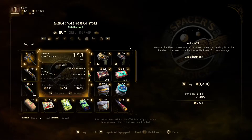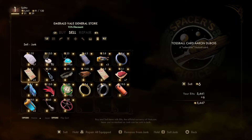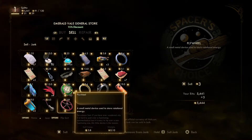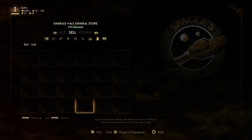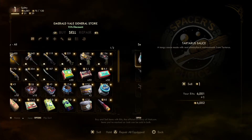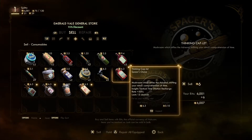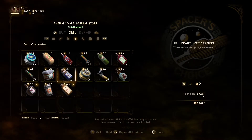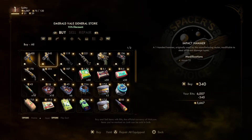It's Spacer's Choice — music to my ears. We have a bunch of junk which we're going to sell all of. We have 5k, and after selling we now have 6k. That was a thousand — not bad. Let me look at what's available. I'll go ahead and sell that too.